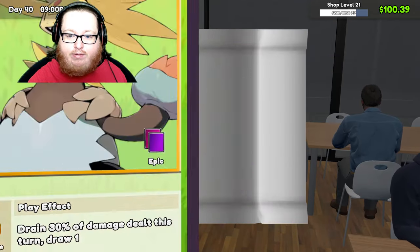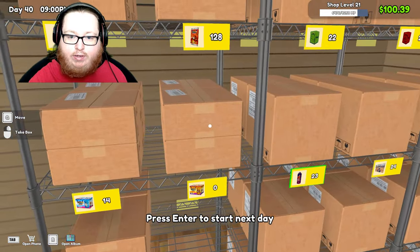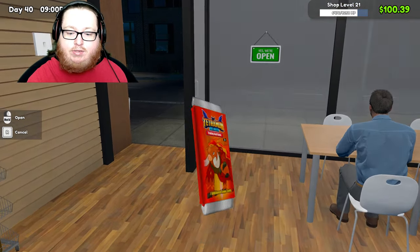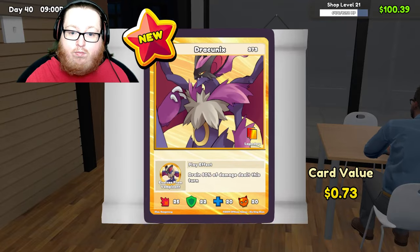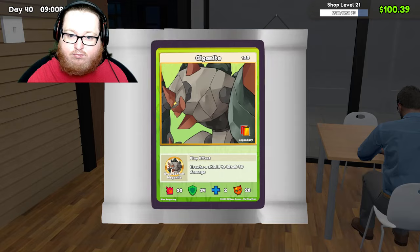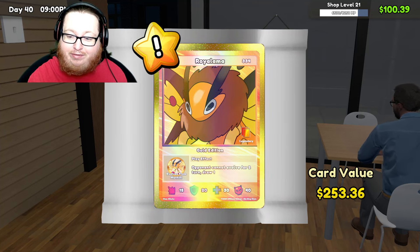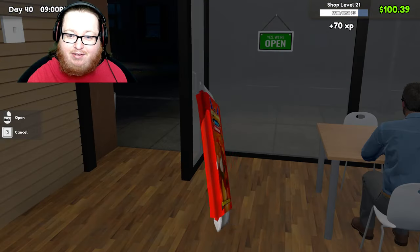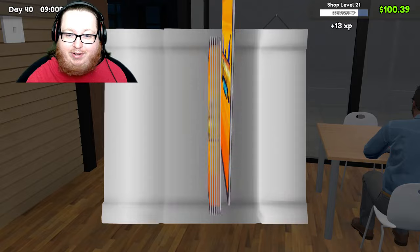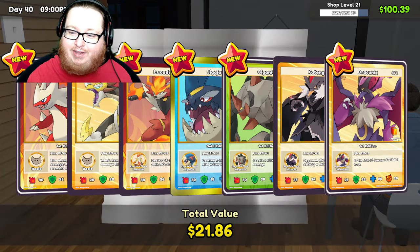Oh, that vampire one looks cool — the bat. I'll open up the rest of those orange ones in a bit. We're going to open up an entire box of the red ones — these are the legendary ones, they all have seven cards. The vampire one is very distinguished. Holy crap, that card's almost worth $300! Wow — that paid for it. That bat one at the end is so distinguished, I like it.